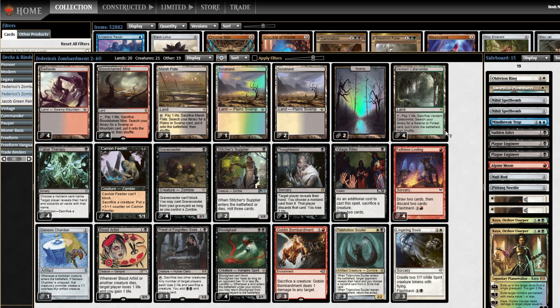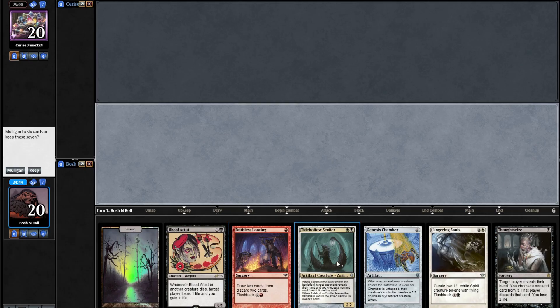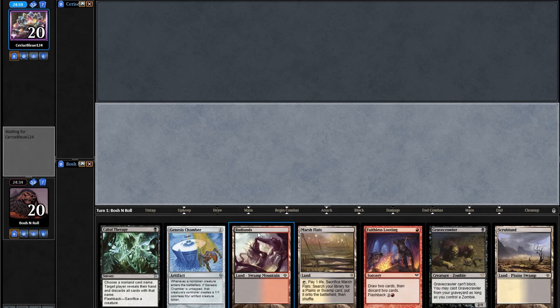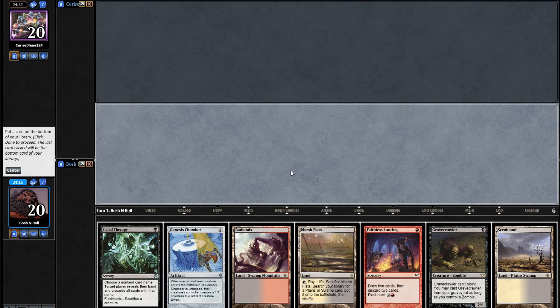Okay, this is Federico's Zombardment Aristocrats. Let's get into these games. I'm on the play with kind of a heartbreaker opening hand. The Thoughtseize is gas, the Faithless Looting's good, but I need a land to make this hand function and I'm not willing to roll the dice on drawing one naturally. Luckliy, the 1-of Genesis Chamber was in both of my opening hands — sign me up for that. So I've gotta bottom one of these for the mulligan.